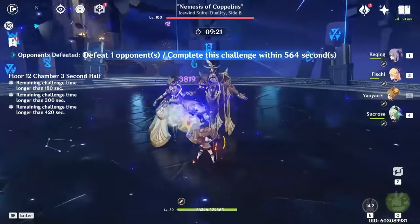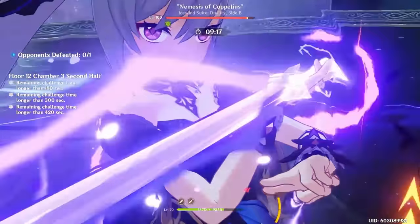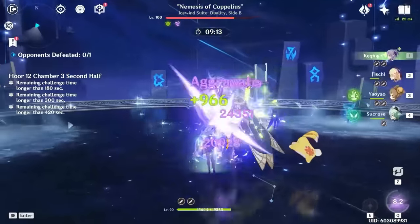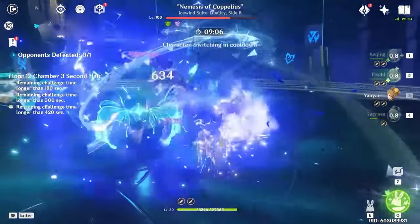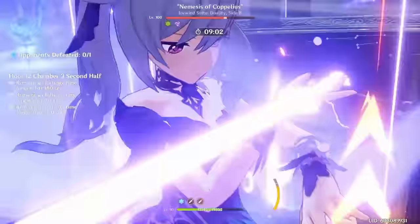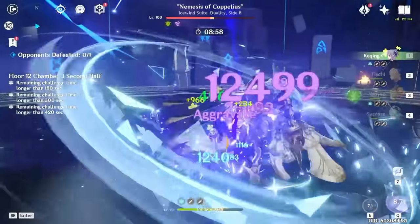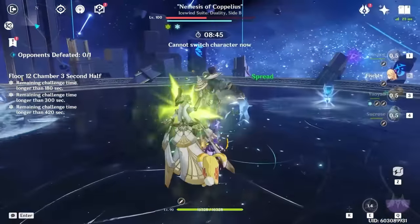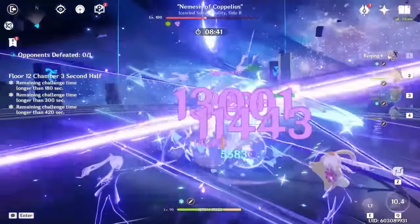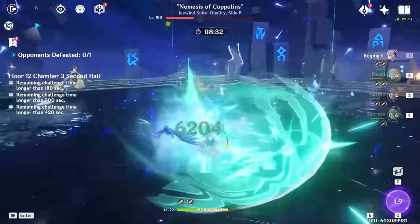Today we're going to be talking about one of the most broken 4-star characters in all of Genshin Impact — one who's been getting buffed update after update, thanks to new reactions, artifacts, weapons, and even other characters that synergize well with her. We are of course talking about Fischl. We'll cover her best artifacts, weapons, teams, constellations, and everything you need to know in one complete video.